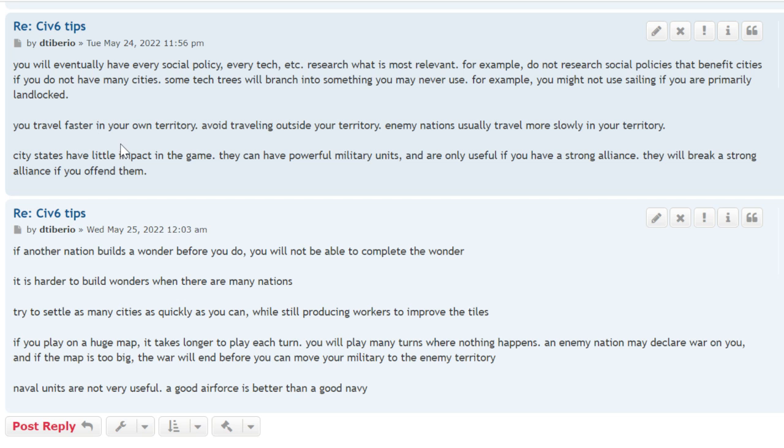You travel faster in your own territory, so avoid traveling outside it. Enemy nations usually travel more slowly in your territory. There might be exceptions — like the Native American scout, which may have a movement bonus.